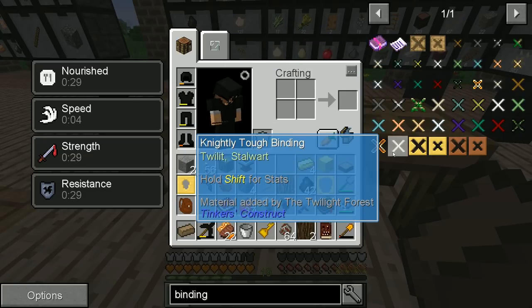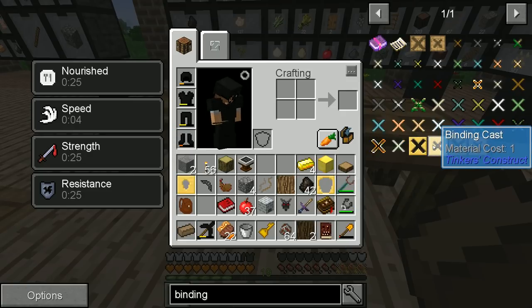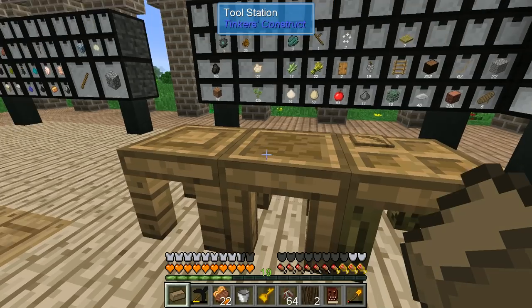So I guess that's the process — just go through a whole bunch of these patterns, craft a bunch of stone ones, and then go ahead and craft a bunch of gold casts.